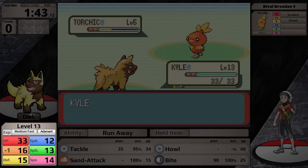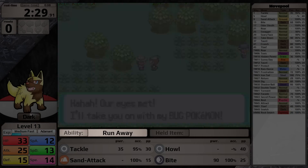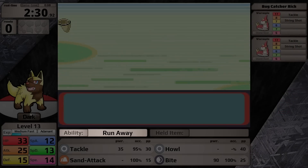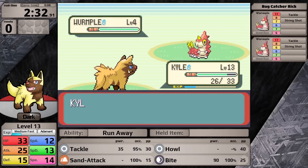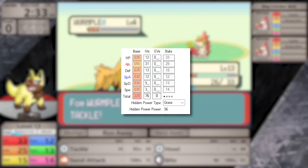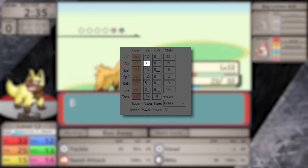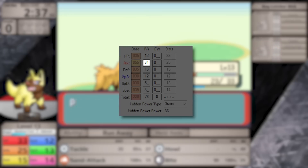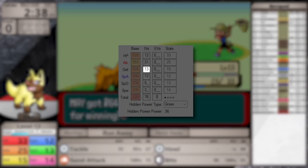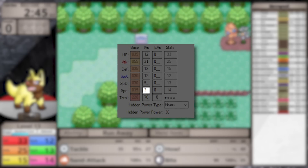It starts at level 13, which is going to be nice just to speed things up against Roxanne. Its ability is Runaway, which is basically useless in a solo challenge. The shiny Poochyena has 12 HP, 31 attack — yes, a perfect attack stat. However, things go downhill from there: 13 defense, 12 special attack, 5 special defense, and 3 speed.